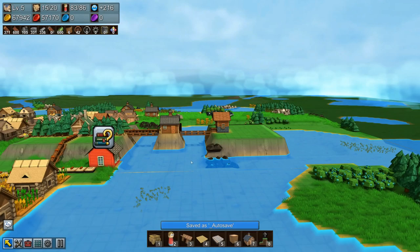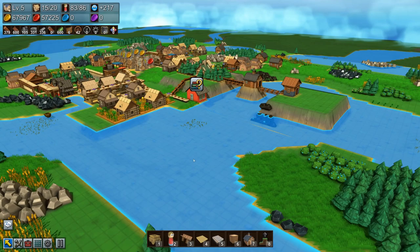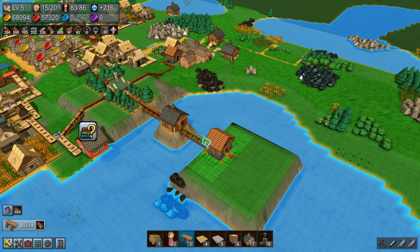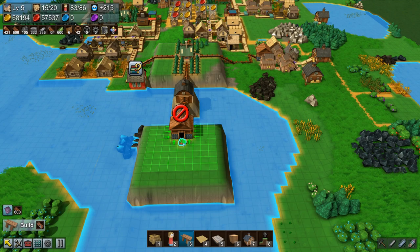I want to make a cool-looking city in the end, so I'm testing this stuff out now, which is a lot of fun. I thought we could roll paper out of here but paper does not roll — I don't know why that is.